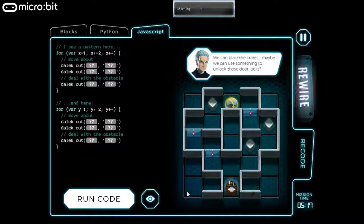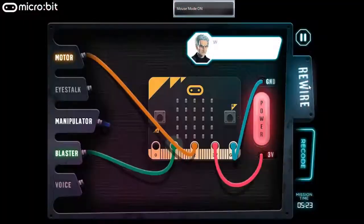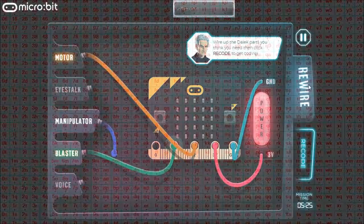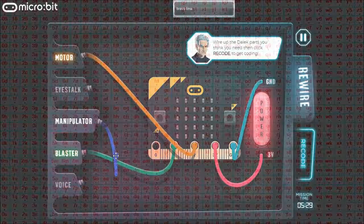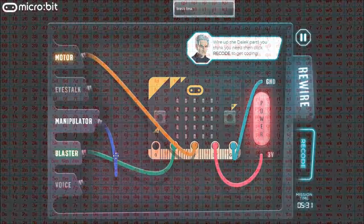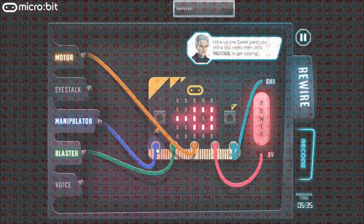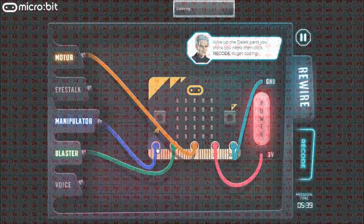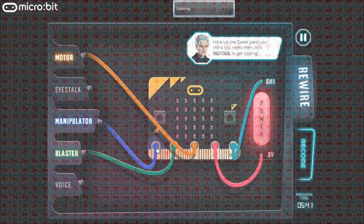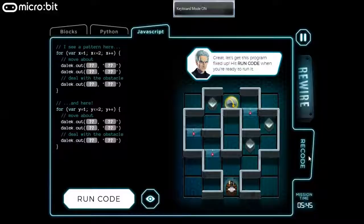Door locks. Mouse, Uniform Delta, Mark Left, Bravo Lima, Foxtrot Kilo, Uniform Lima. Keyboard. Stop listening.